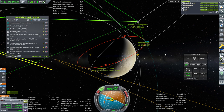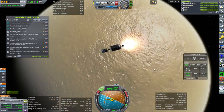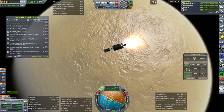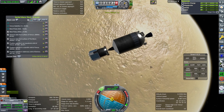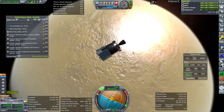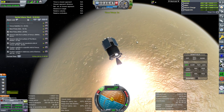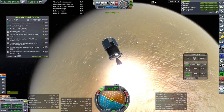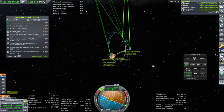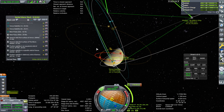The surface probe isn't going to be able to make a correction, but we had it pretty well set before. We should have taken a look at it as it entered the SOI. That's the end of that stage, which will head back out into interplanetary space. Separation — okay, we have captured and it looks like we'll be left with about 4,000 meters per second. I'll take a two-week period for now — the higher the apoapsis the better it is for the inclination correction we'll have to do.